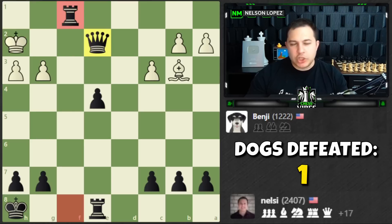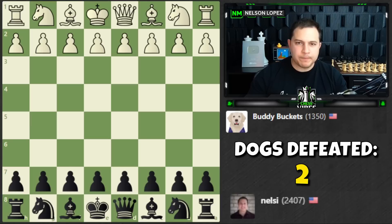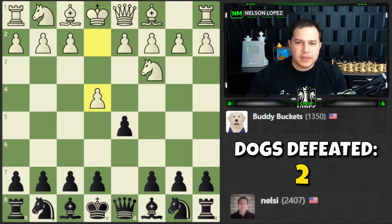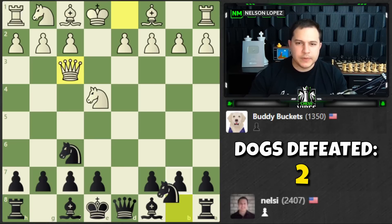It seemed like Wish Boy actually survived longer than Benji. Let's keep going — Buddy Buckets. Knight c3. We're going to play d5, then e4 — I'll just take it and develop my pieces. Knight to f6: yes I'll get some doubled pawns, but it opens up my bishops right away, which I'm happy about. Both knights out — knights before bishops, that's the general rule.